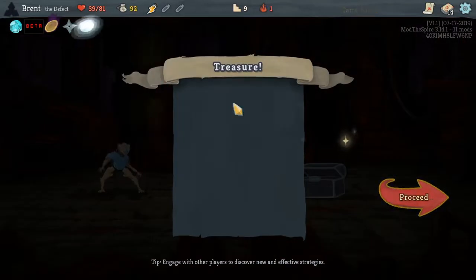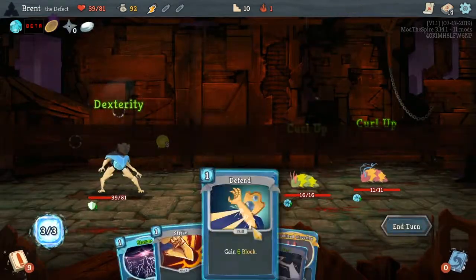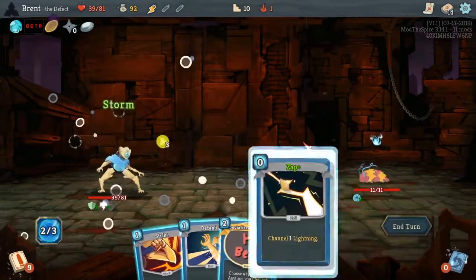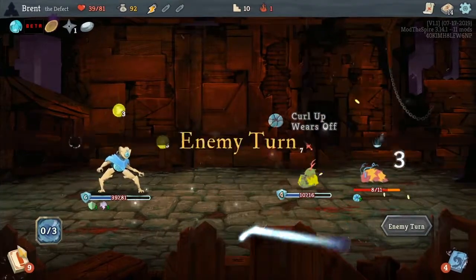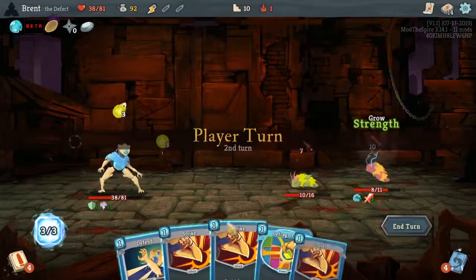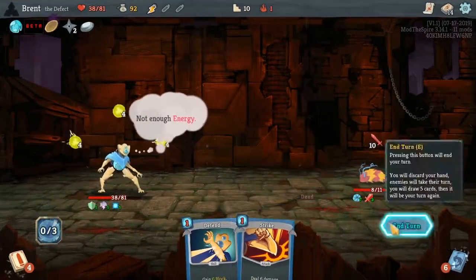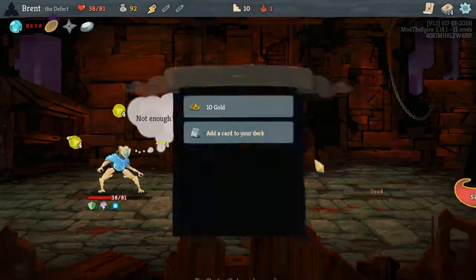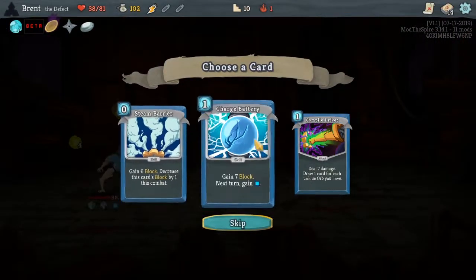Let's continue here. All this Smooth Stone — get the point of Dex. Storm, Zap, Strike, Defend. Okay, there's that. He's done. I should have defended — oh, he's dead anyway, doesn't matter. Charge Power is good enough. We gain that max HP for adding cards.